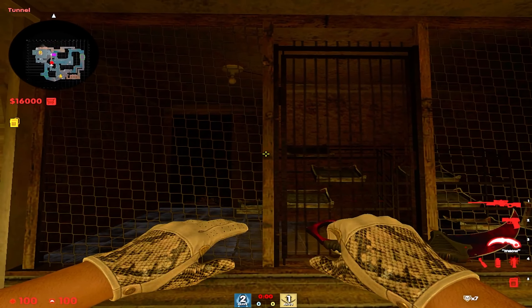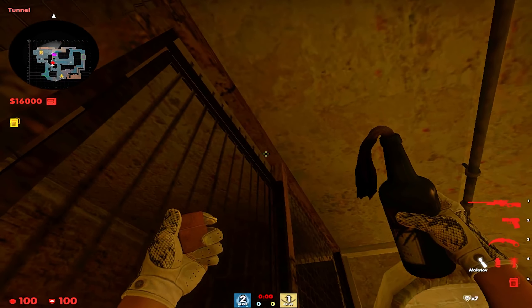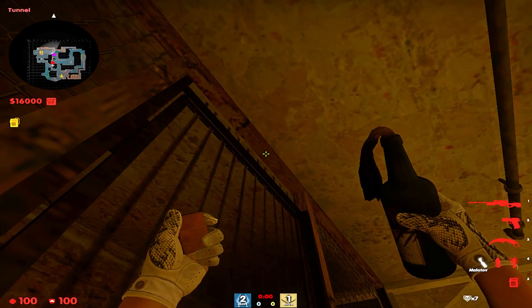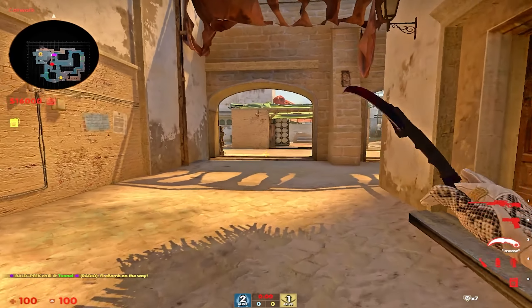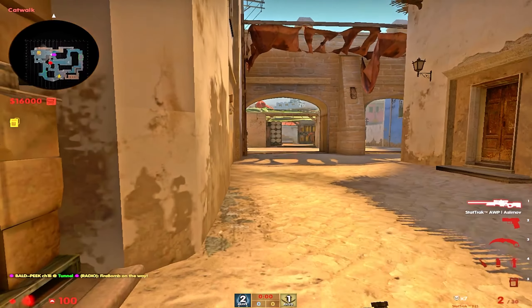Coming into underpass here, you line yourself on the left side of the doorway, and you just want to aim underneath this black dot here, and just left-click your molly right below it. This is actually a glitch molly, so it ticks through the floor and can tick someone on short.